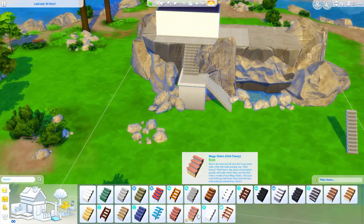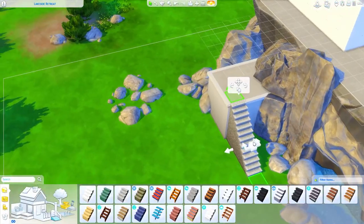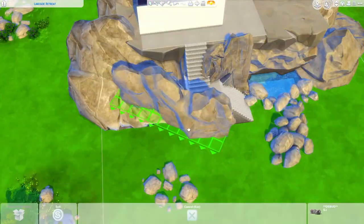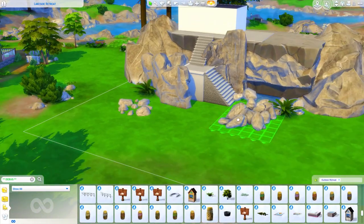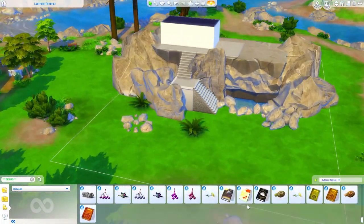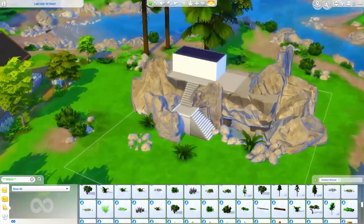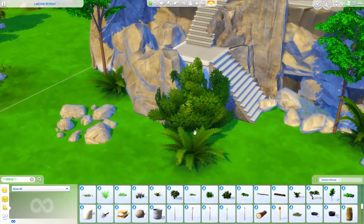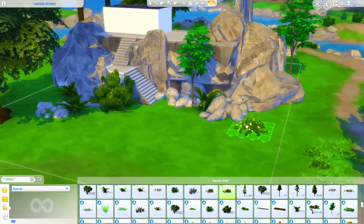A lot of this build is me messing around with rocks, water, and a bunch of different debug items. I actually used one of the debug waterfalls in this, which I thought worked out really nicely. It was one of those builds where I was experimenting a lot. I don't really remember how long it took, but I got lost in it — all of a sudden I realized I'd been sitting there for a while.